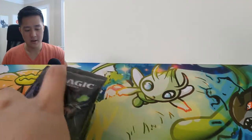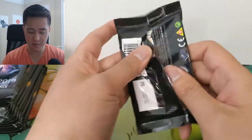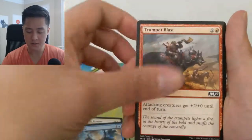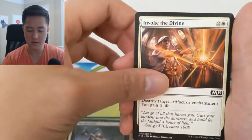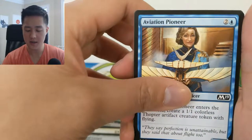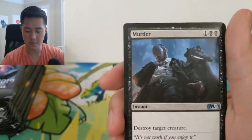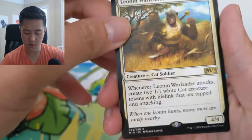Alright, Nicol Bolas here we come hopefully. For our first pack we'll go through the commons: Loxton, Limebreaker, Disperse, Tempest Blast, Elvish Rejuvenator, Macabre Waltz, Invoke the Divine, Pegasus Courser, Field Creeper, Aviation Pioneer, Viashino Pyromancer. And then we have a Vine Mare. Murder, Colossal Majesty, and then a Leolyn War Leader — when it attacks it creates two white/white tokens.